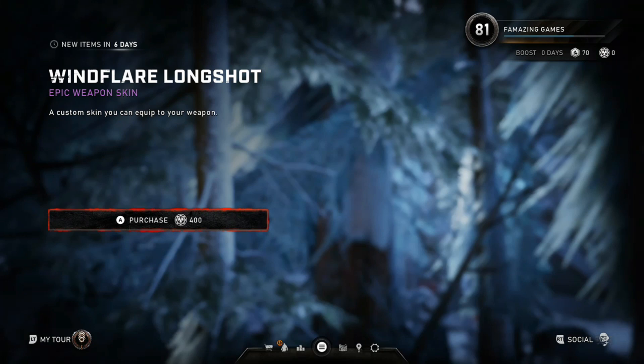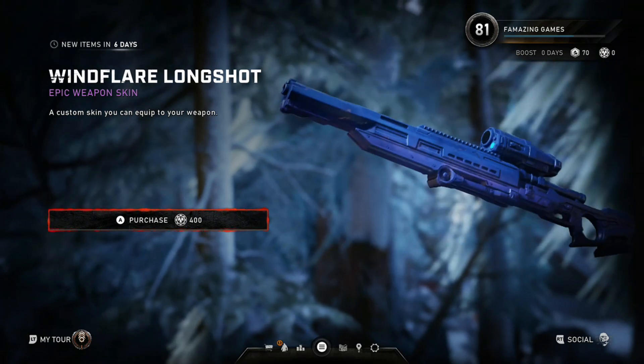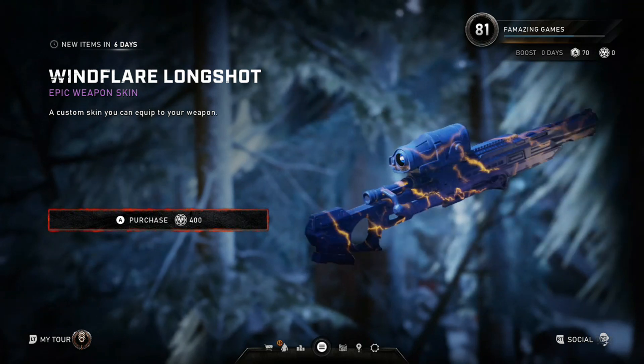First up we got the Wind Flare Longshot. $4,400 Iron. It's actually a pretty cool weapon skin. You should just put it like in the pack or something.